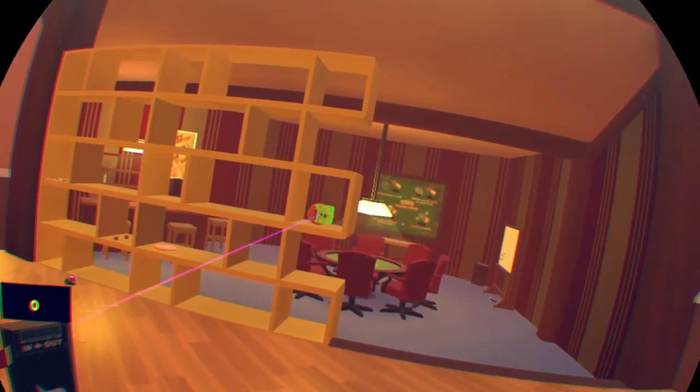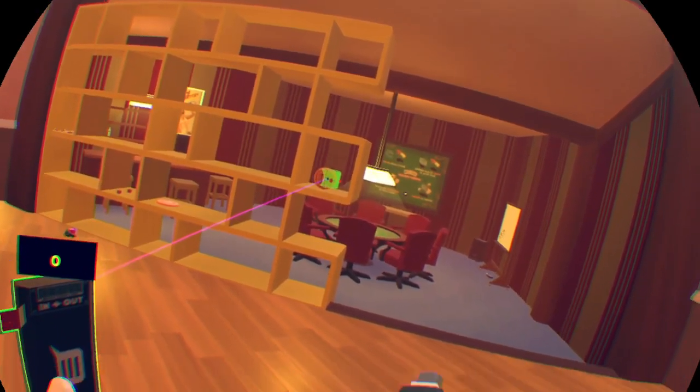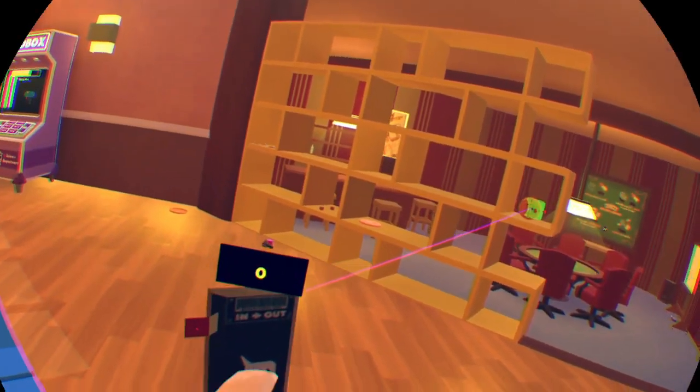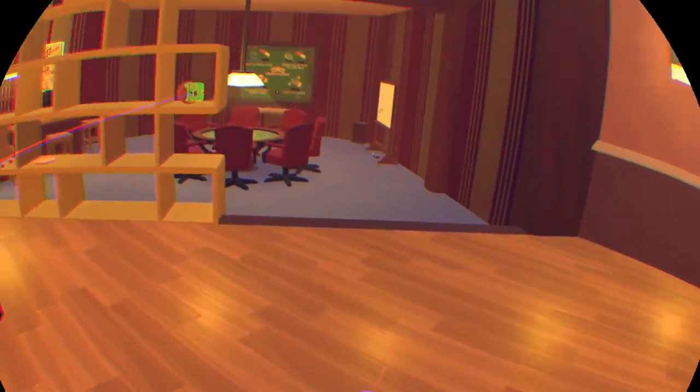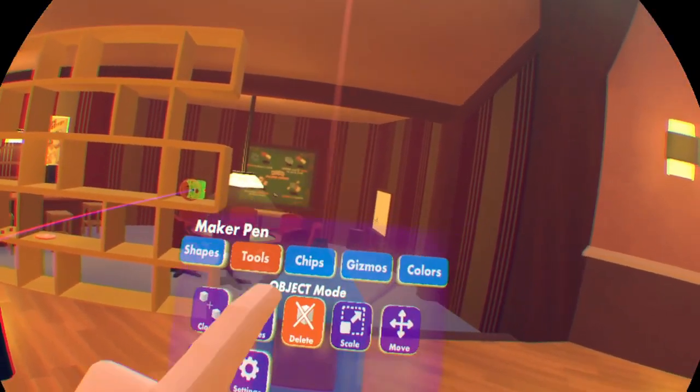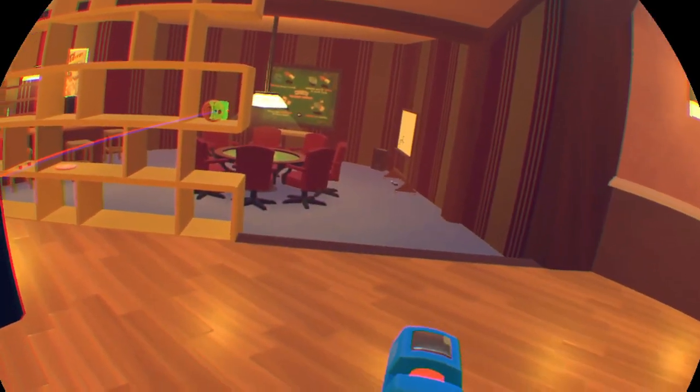We just want to set it to a 1 rather than using the object tag, because that might change when you reinitialize the room and things like that. So we don't want to deal with that — we just want to have a 1 instead of this big number. And that's super easy to do using a comparer chip.